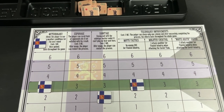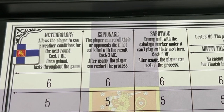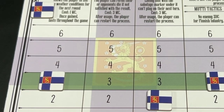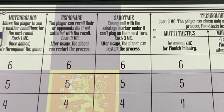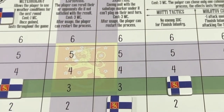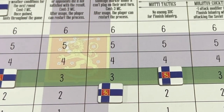Espionage allows the player to re-roll their own or their opponent's die if they don't like the result. It costs three military capacity, and after using it, you have to restart the process by dedicating points to the chart and rolling to see if you get it again. There's also sabotage — the enemy unit with the sabotage marker can't play on their turn; they can't move or fight. It also costs three military capacity, and again, after it is used, the player has to restart the process.